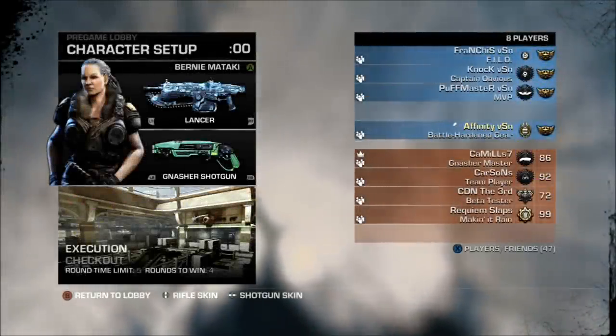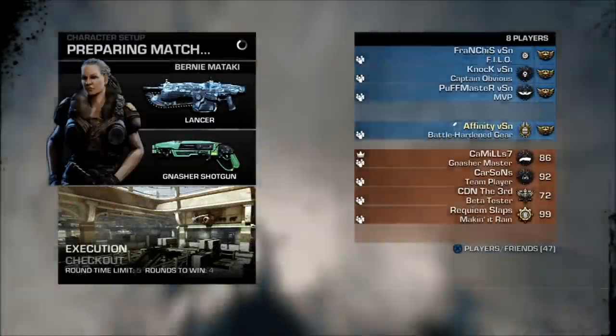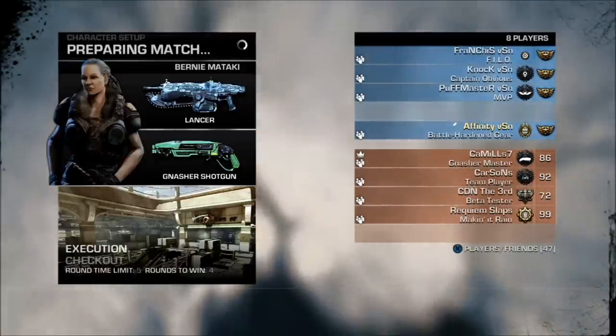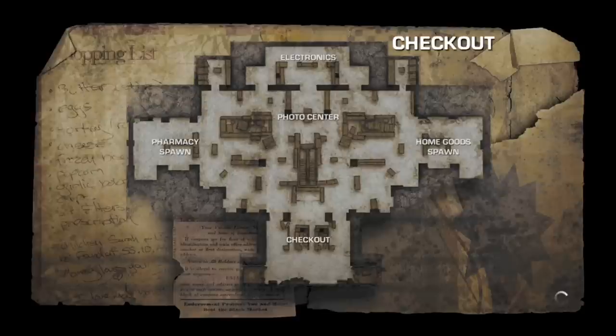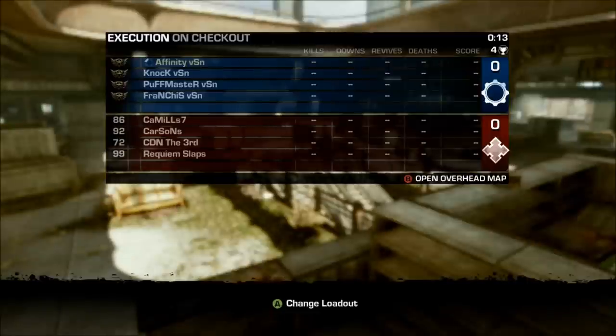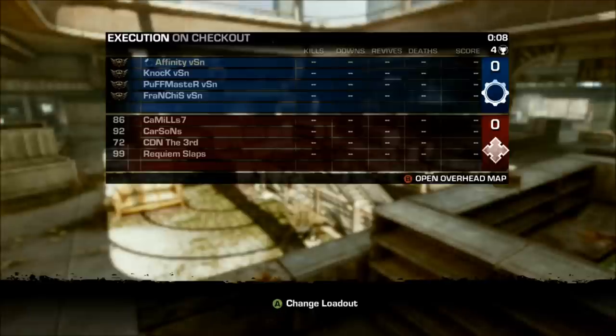What's up guys, Affanity here again bringing you the first episode of my second series. While Raiden Solo focuses mainly on individual based play, this one is going to be more from the competitive team based play. So if you have a team and you're looking for some tips, general strategy, or ways to play certain roles, this series is for you. This is going to be from an online scrim against the Fathering, which is another pro team. This is just practice — not really worth anything other than working out kinks for upcoming events.